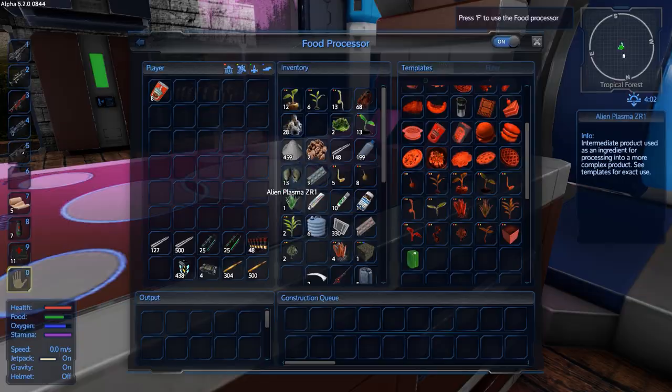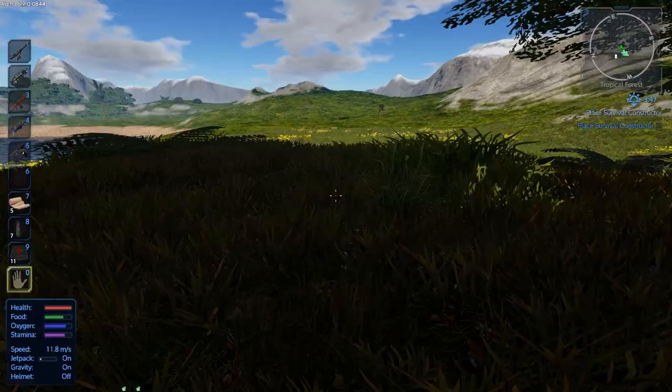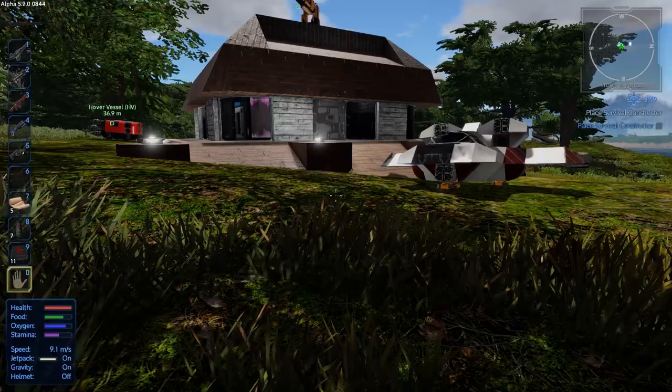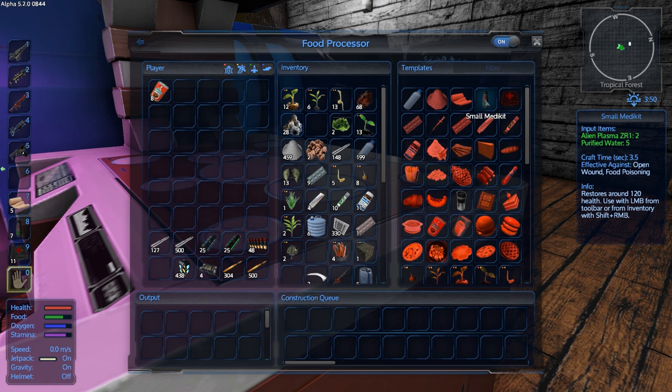I did go out and farm up some alien plasma ZR1. Alien plasma ZR1 is found in these forests - I don't know where it's found on Omicron but I know it's found in these forests on this planet. It looks like a mushroom when it hasn't grown back yet. Anytime you see that stuff, make sure you pick it because it is used for small med kits. So let's go ahead and make a bunch - 20 - and they'll make a bunch of purified water.